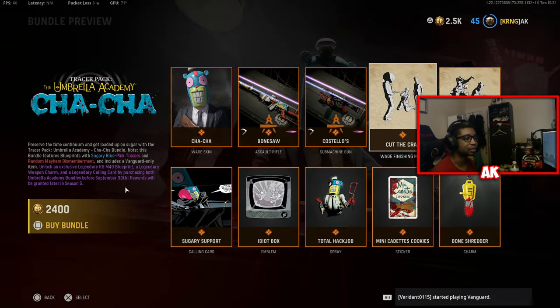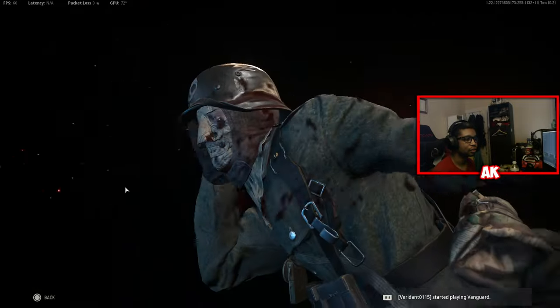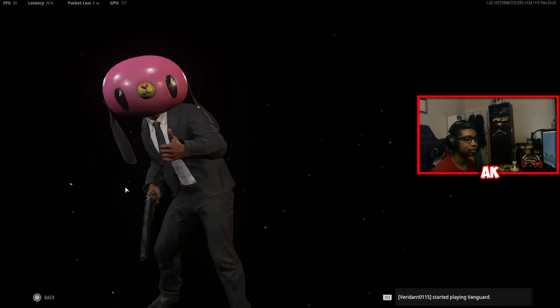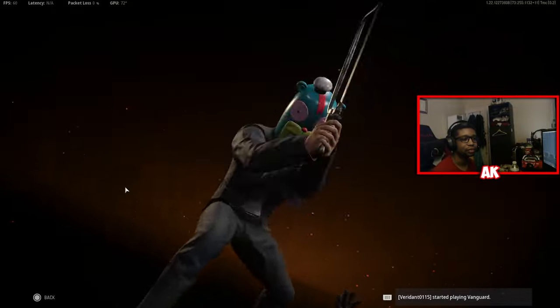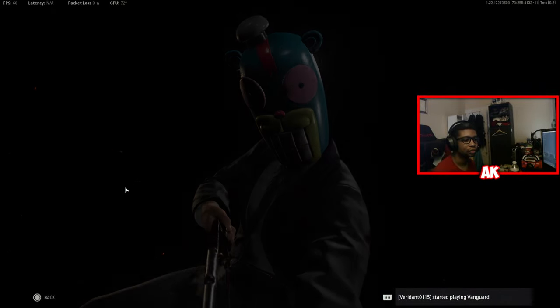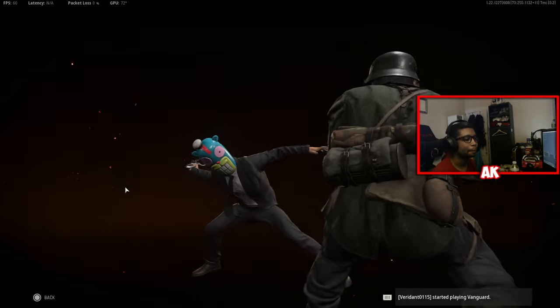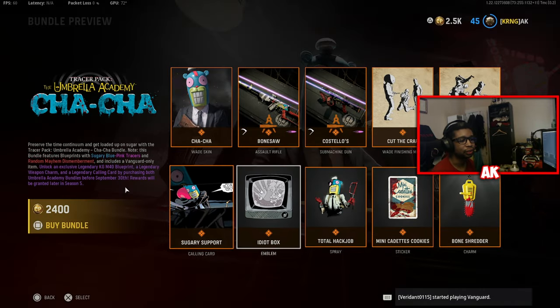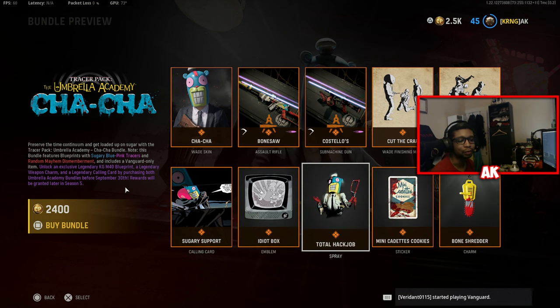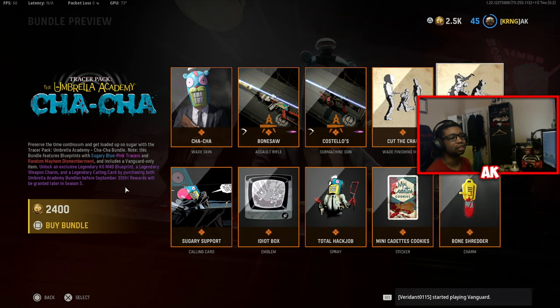That's actually not a bad looking finisher — let's go ahead and take a look at that one last time. Pretty nice looking, I actually really do like that. We also have the Wade MVP highlight here. We also have some Calling Cards, a brand new emblem, a spray sticker, and a charm to go with the bundles.